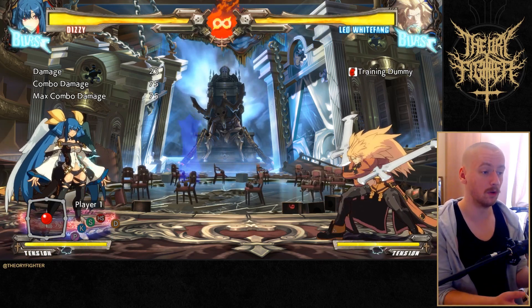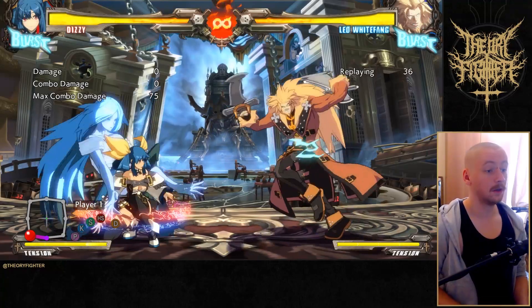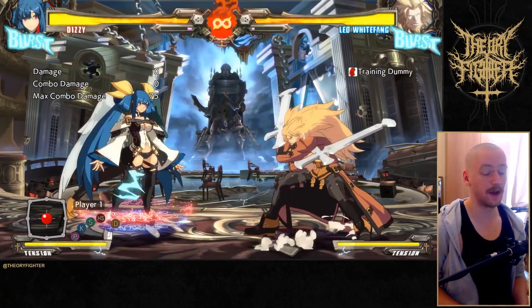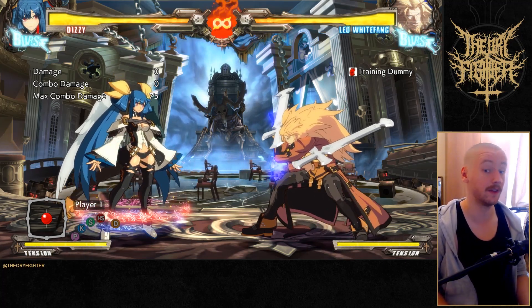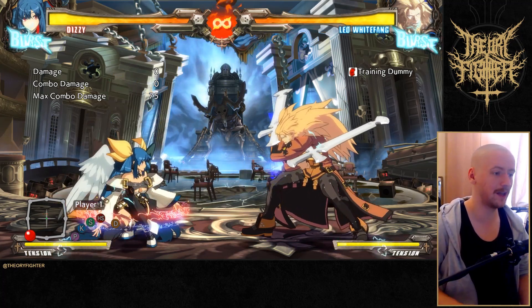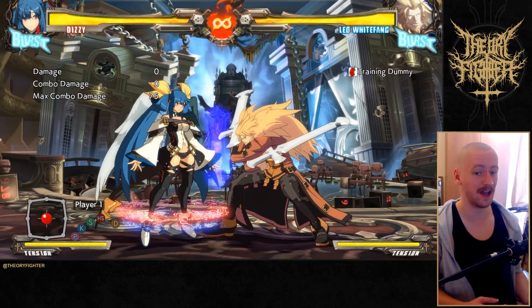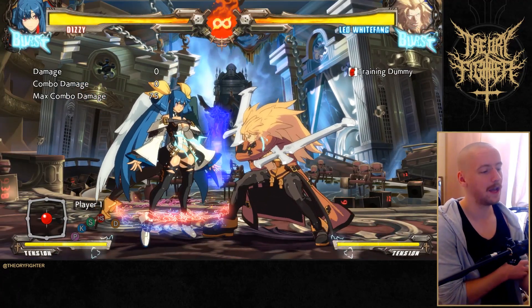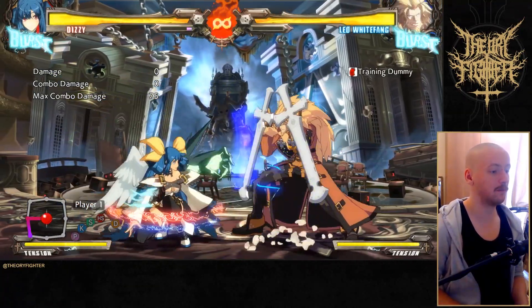Let's look at some of the more nuanced, rare occasions. One of them is going into First Wrecker. His turn kind of ends here theoretically if he does this, but it's still pretty safe for him to throw it out and convert if he sees you've been hit — he can confirm that any day of the week. Being safe on block, you can't really do anything. It's also a true block string so you can't mash a button out.